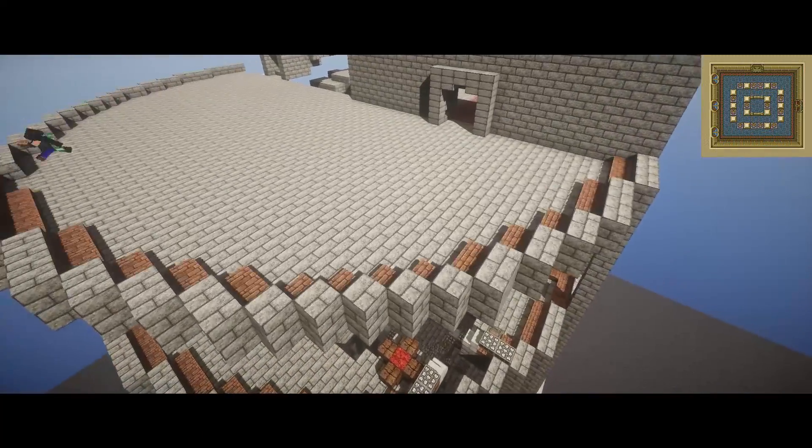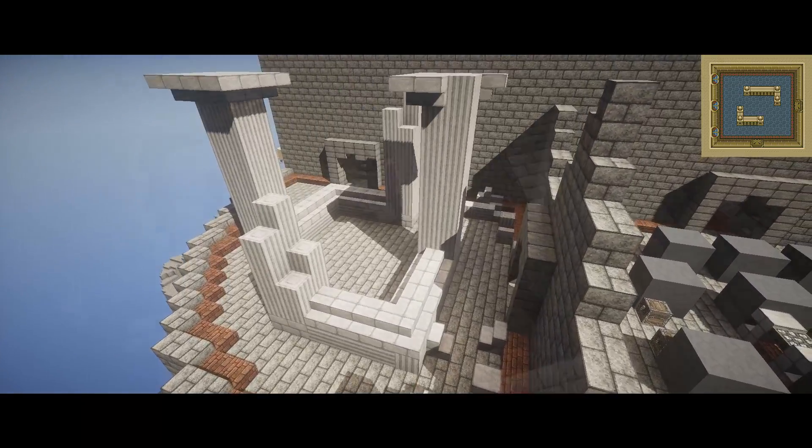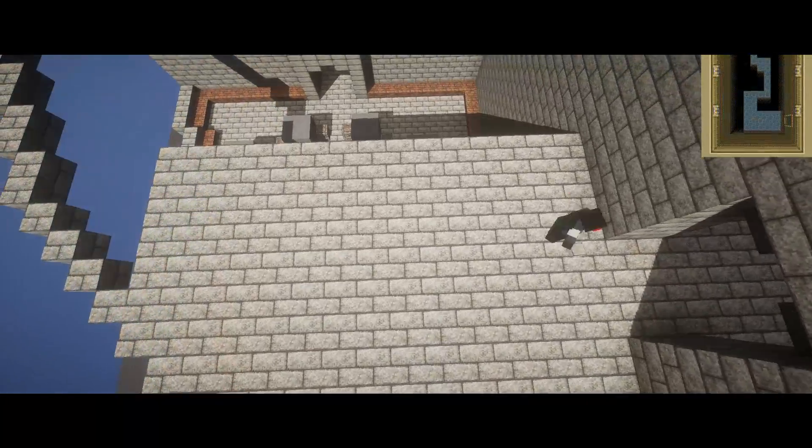Moving on to the fourth floor, we use the same line of thinking to add detail, since in the original game, both the third and fifth floors are above a bottomless pit.